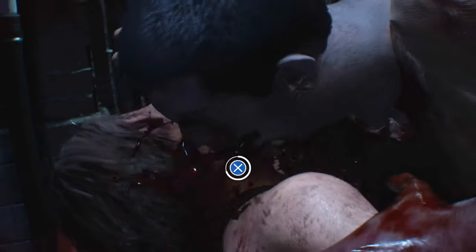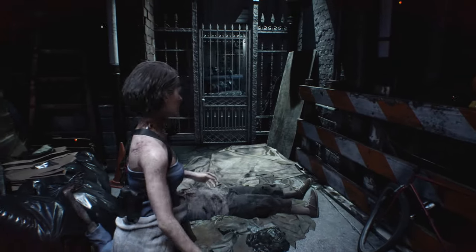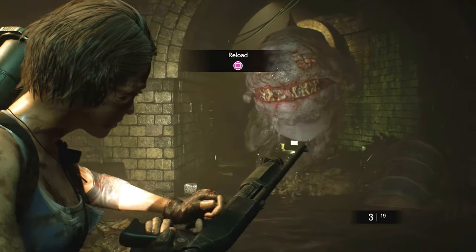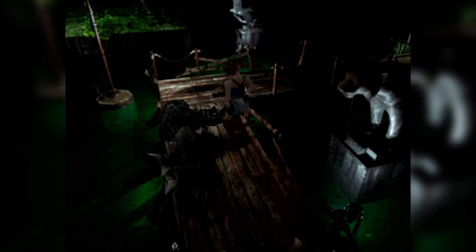The streets feel much more populated this time around — whether civilians making a mad dash from the undead horde or the destruction left by panic-induced riots. Scenery is brighter thanks to neon signs, but it doesn't go overboard and retains the dirty aesthetic from the original. Zombies are still grotesque since their debut in Remake 2, and the new enemy designs are horrifyingly bizarre.